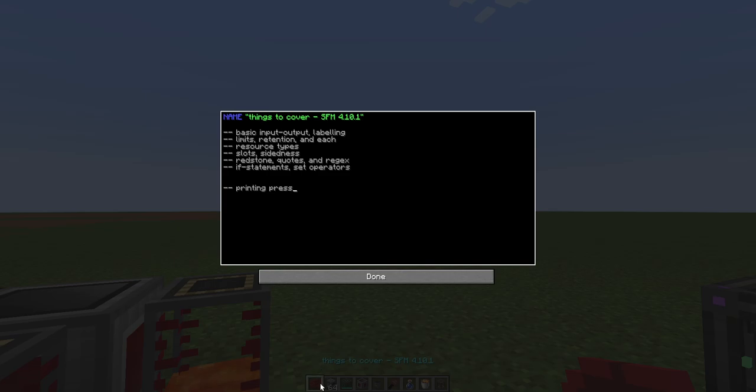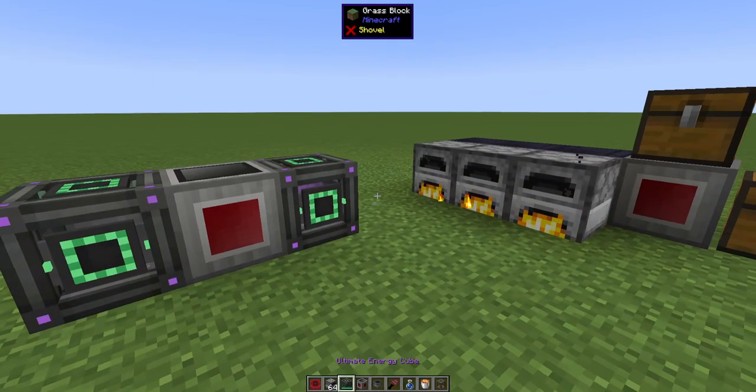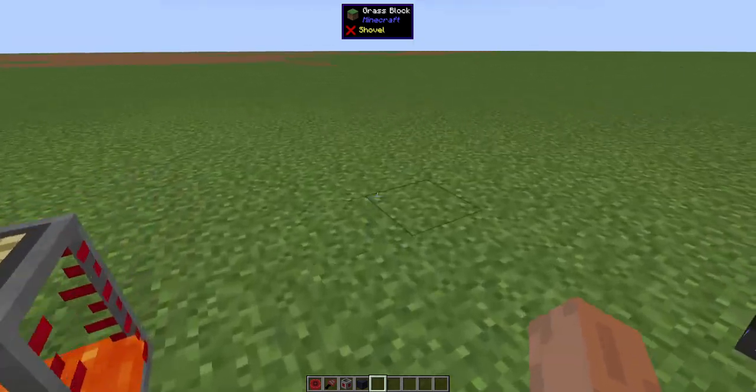You can edit disks in your hand by just right clicking, and this is actually a decent way to take notes in game since it has its own text editor. So we've covered input/outputs, labeling, limits, retention, and 'each'. Retention is interesting because it lets you keep a certain amount of items within the inventory.